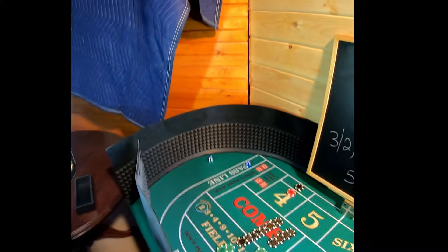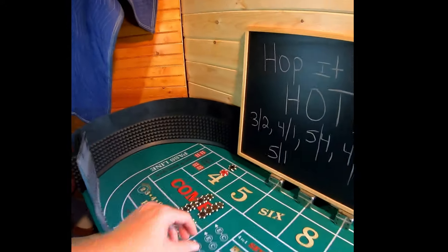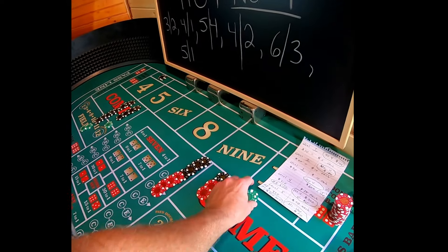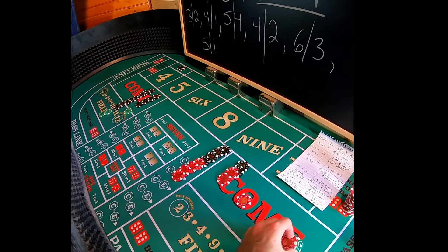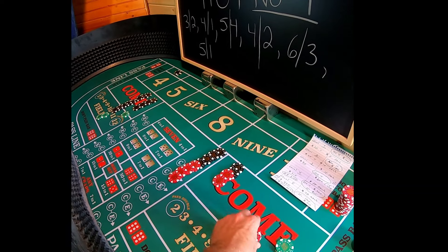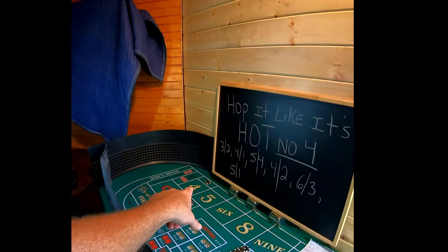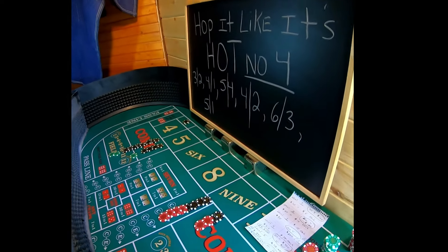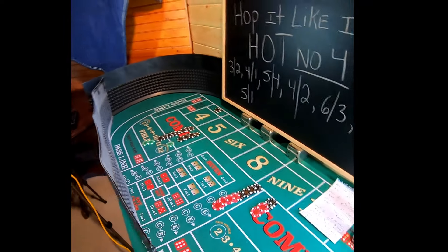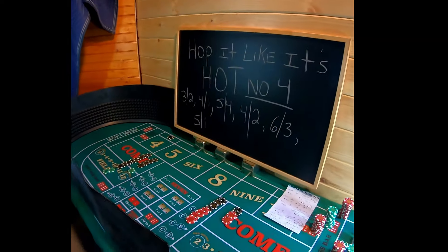That's a four-three — that's a seven. We're going to lose this $15 and the $90 hops — about $100 lost — but we get $150 there. So we're totally fine. Let's put that in. All we have to do is redo our hops. Level three is $90.